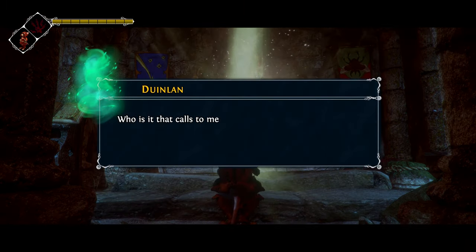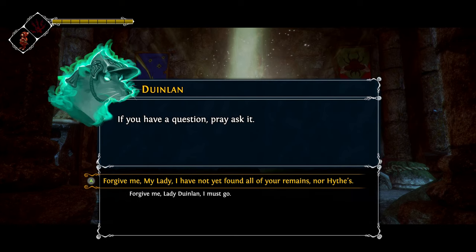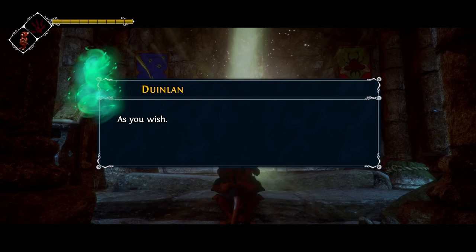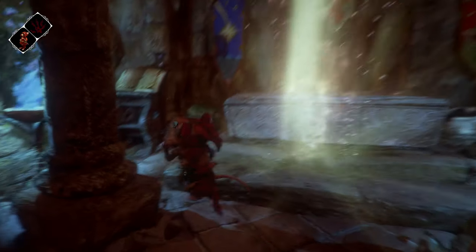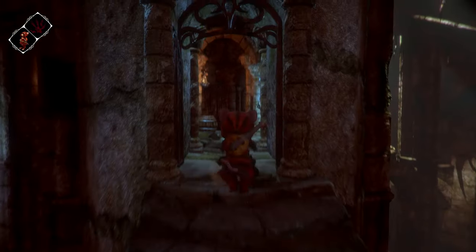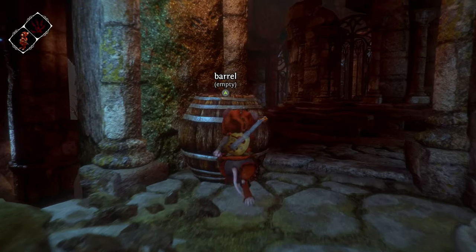Let me talk to Duenlin again. 'Who is it that calls to me? If you have a question, pray ask it.' 'Forgive me my lady, I have not yet found all of your remains nor Hyth's.' 'I have nothing but time, good mouse. My fate is in your paws, young mouse.' So she's not going to give me any locations. Okay, I'll try my best but no guarantees. This book is unlabeled - so this is a quest I haven't figured out yet. I'll try to do that.